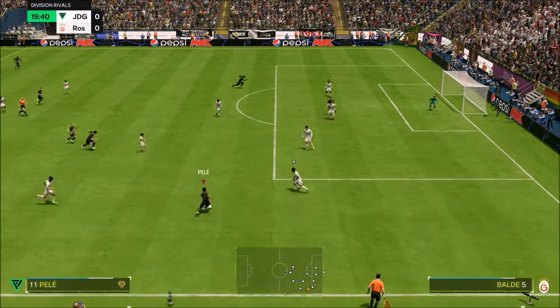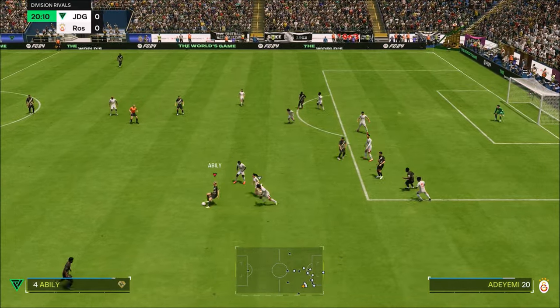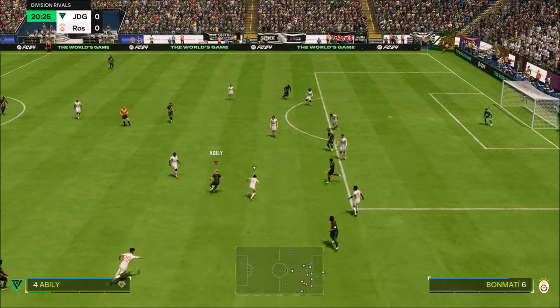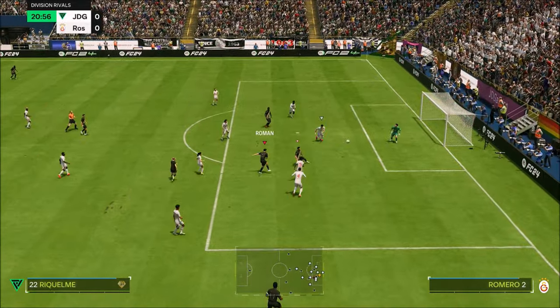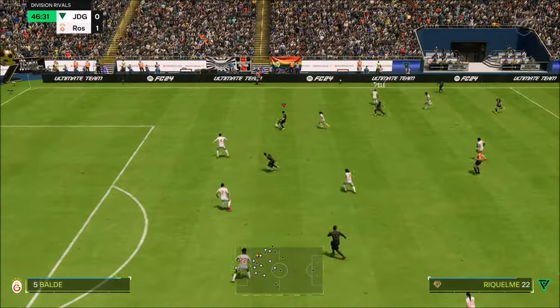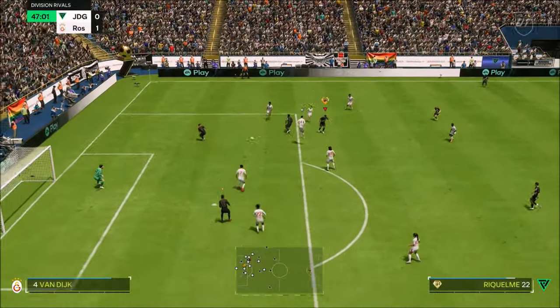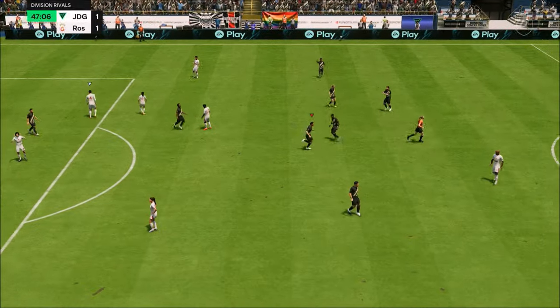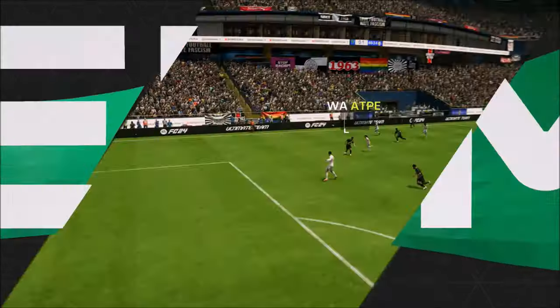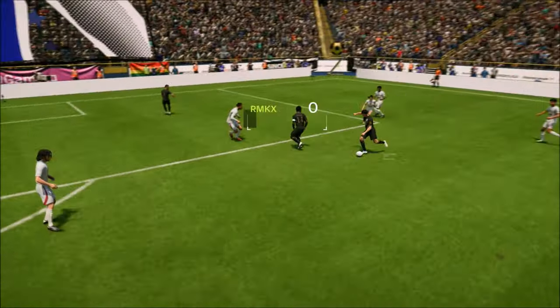48,000 coins for this sort of card — his passing is absolutely insane. Now even though they've kind of increased his pace and made his passing look mediocre, in game this is such a good card. I think this is a really underrated icon. Look at his finishing — that 5-star, 5-star combination, the ability to shoot on either foot, is huge.